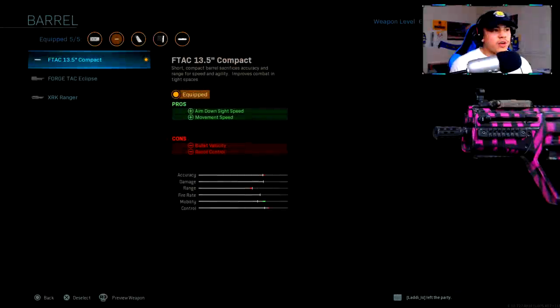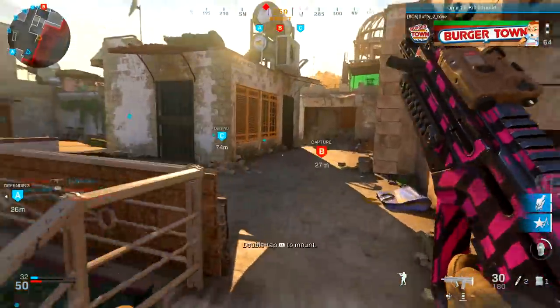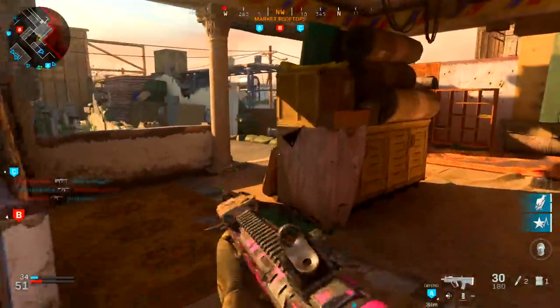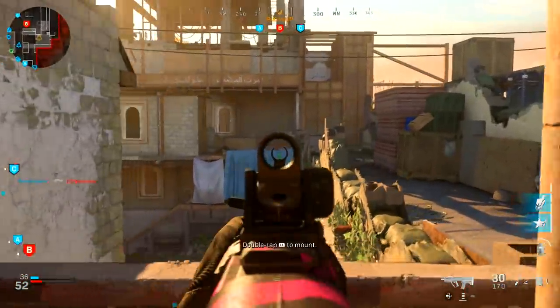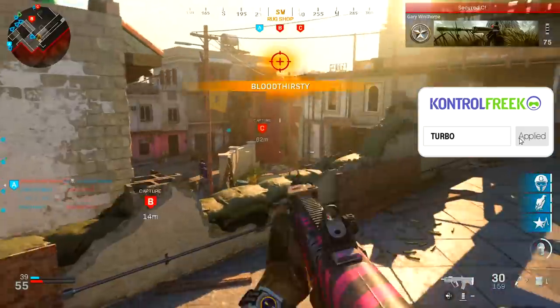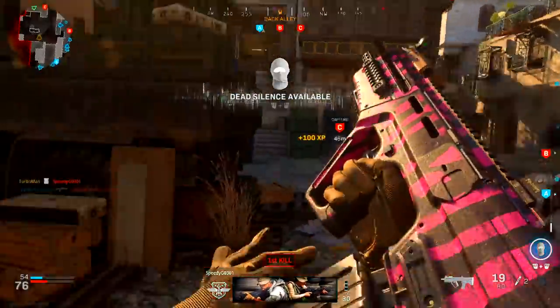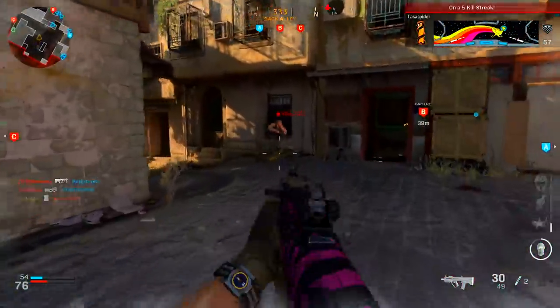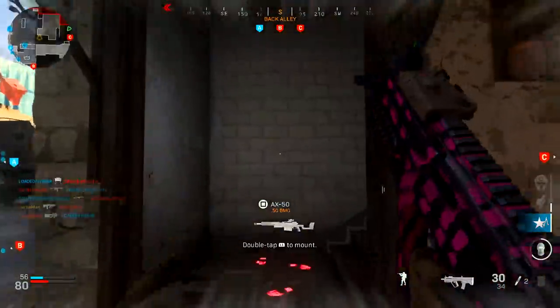For the barrel, I've got the F-Tech 13.5 inch compact barrel — a short compact barrel that sacrifices accuracy and range for speed and agility. The pros are aim down sight speed and movement speed. This weapon is a bit slow and clunky, so you'll notice a real difference. The cons are bullet velocity and recoil control, but the Compensator negates the recoil penalty, and bullet velocity is barely noticeable in gameplay.